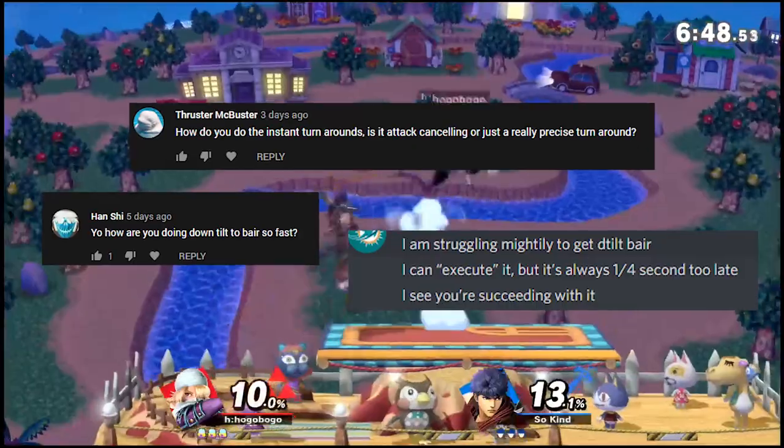Hey guys, Solo here. Ever since I made my new guide highlighting some of Ike's new kill confirms in patch 8.0, I've been bombarded with dozens of people asking me one question: how do you execute down tilt to back air so consistently? I'm going to be breaking down exactly how the combo works and what inputs you should be doing to make sure you get this combo right every single time.